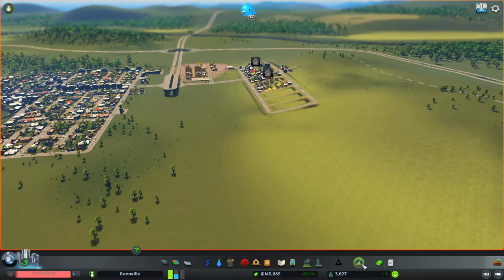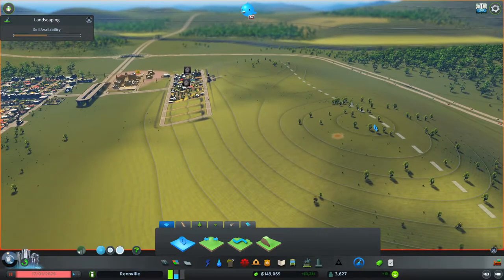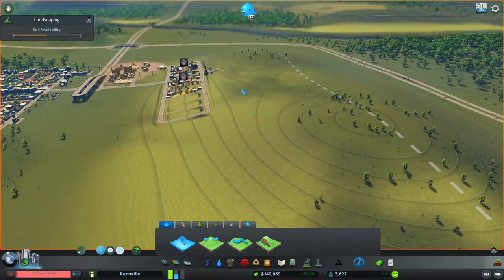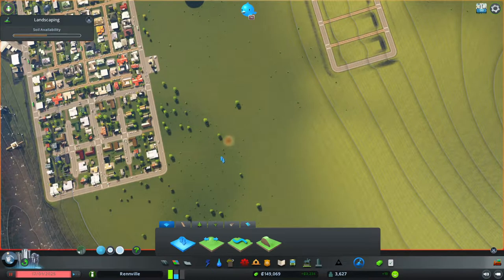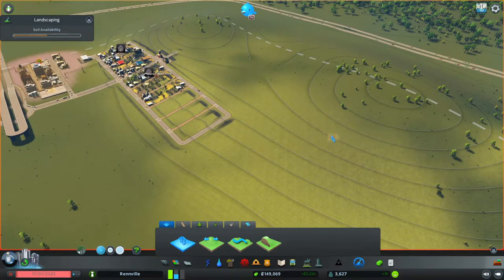If we click on the landscaping tool button down here, that brings up the landscaping tools. You can see we start to get an elevation map showing how the terrain is elevated, with elevation guides showing differences between terrain. Down at the bottom it's completely flat with no elevation guidelines, and as we move to higher elevation we start to get those guides appearing.